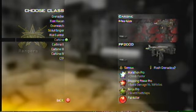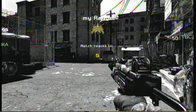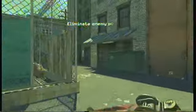The class that I'm going to choose is my Mini Uzi class. The perks that I'm going to be using are Marathon Pro, Stopping Power Pro, and Ninja Pro.